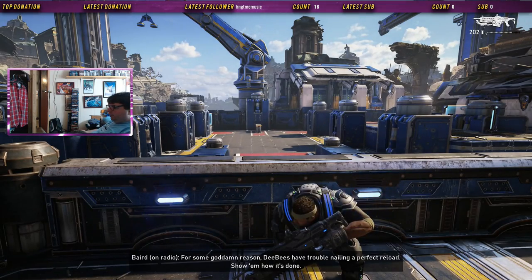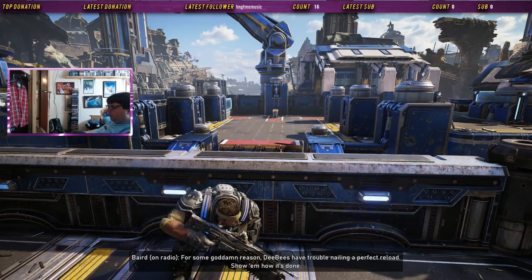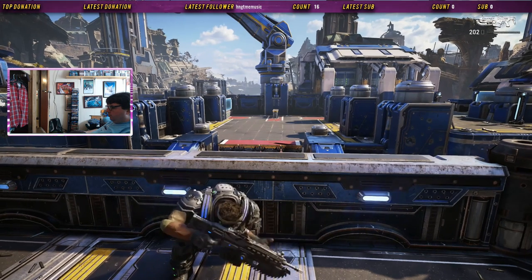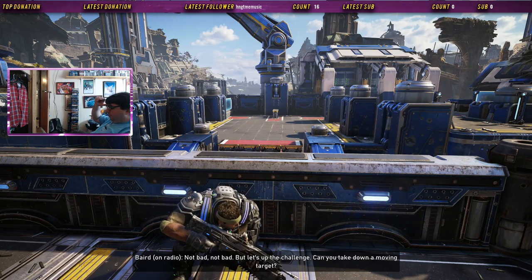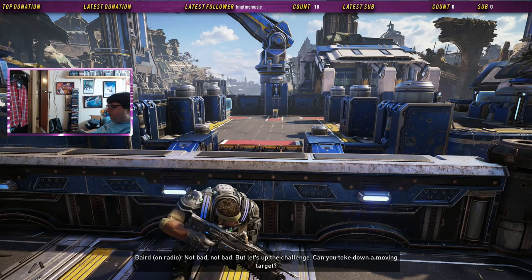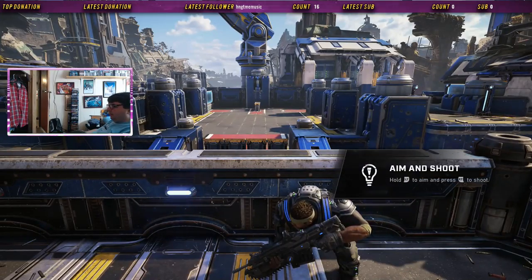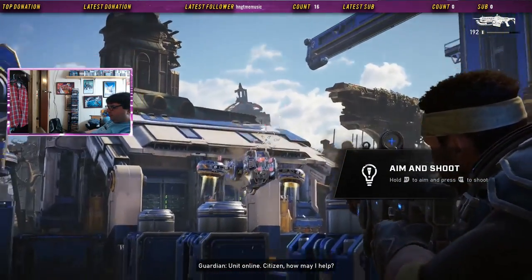For some reason, EVAs have trouble nailing a perfect reload — show them how it's done. Oh, perfect! That's gotta be solid data. Not bad, not bad. But let's up the challenge — can you take down a moving target? All day, I know.